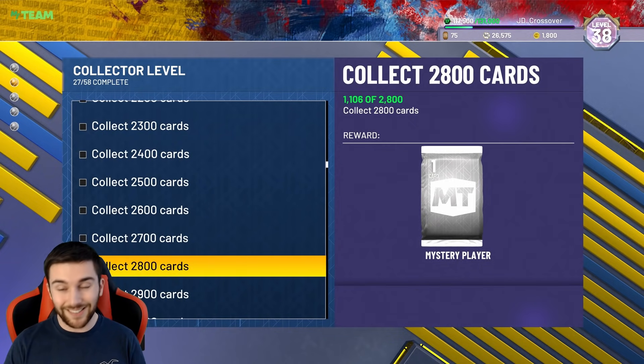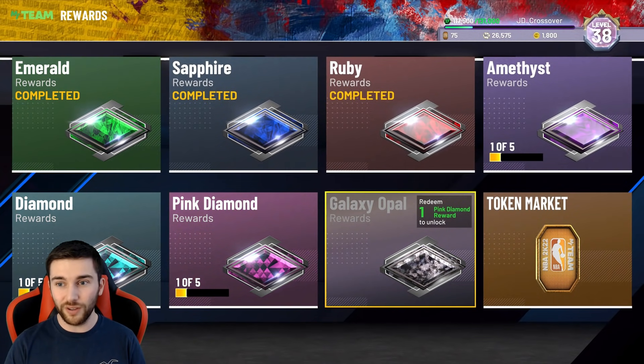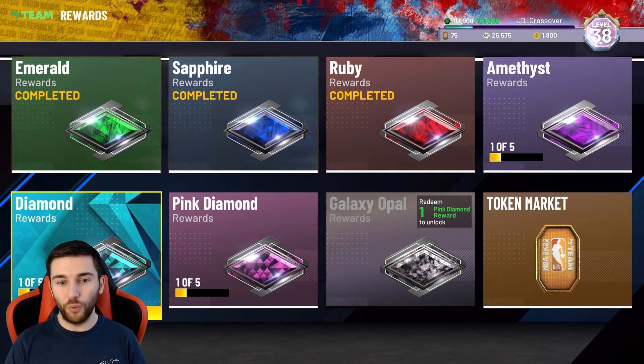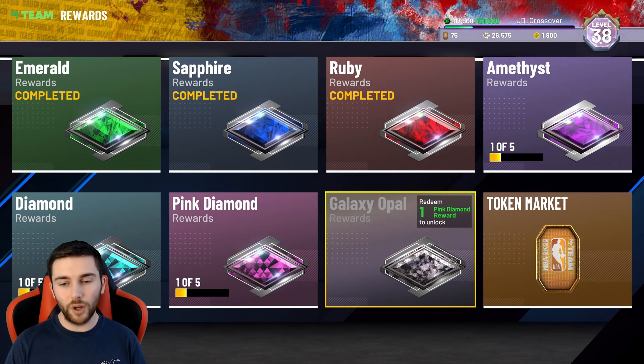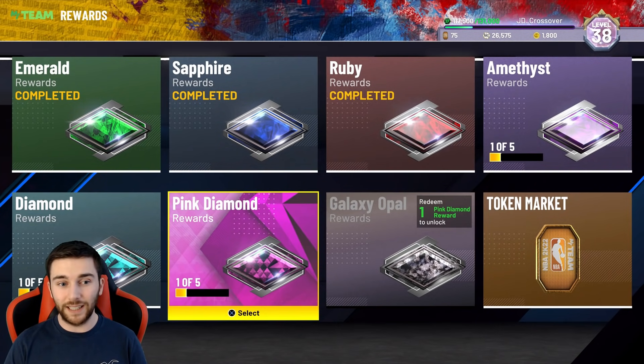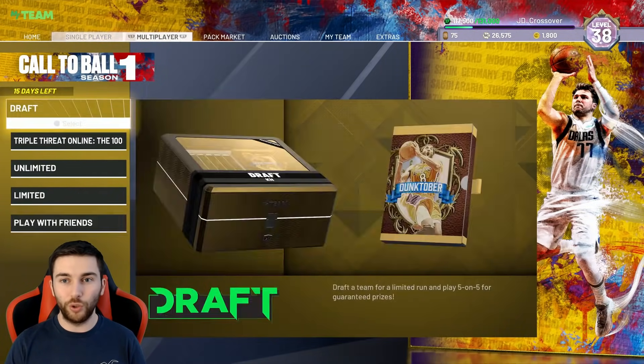In terms of tokens — 175, 250, and so on — all in all it comes to 1,760, nearly 2,000 tokens. That is obviously enough to get you all the way through to the Galaxy Opal tier. Depending on the cost, if they're 750 like last year, you'd still be able to clear it and have about 750 left for a Dark Matter at around 1,000, meaning you'd just need 250 more. Basically it gives you an extra Diamond, an extra Pink Diamond, and an extra Opal.